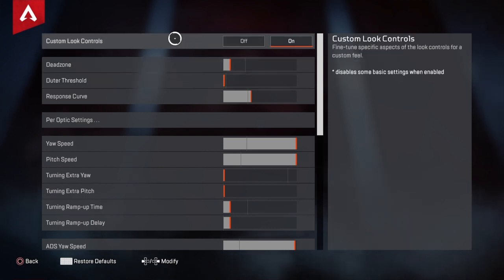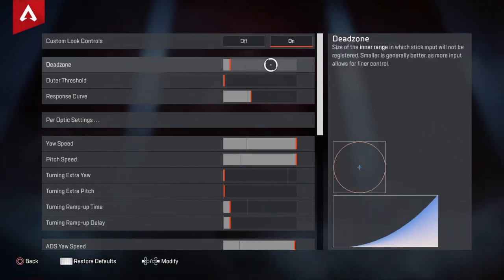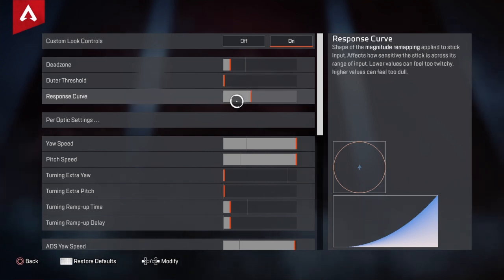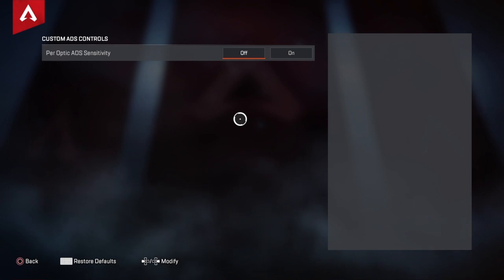Personally I play on advanced look controls, I don't play on normal settings. My dead zone is right there — you don't want it too high. Where I have it in the lower range it has a little bit of drift but it's not bad at all — maybe it's my controller, I'm thinking about getting a new one. Outer threshold you want on nothing. Response curve is all preference — you gotta tweak it to find your sweet spot. For optic settings, I don't use that.